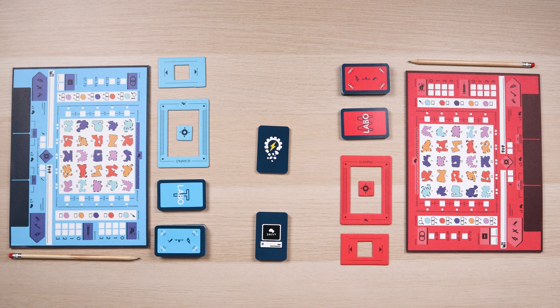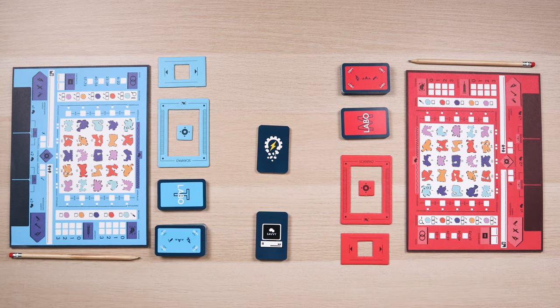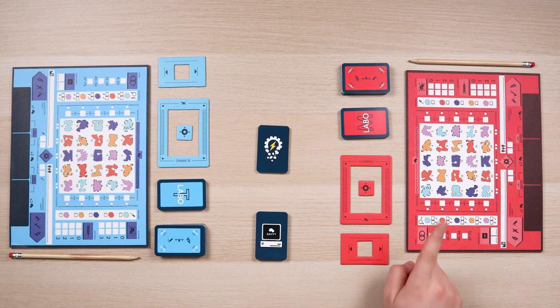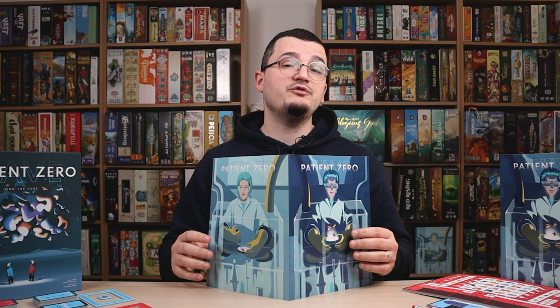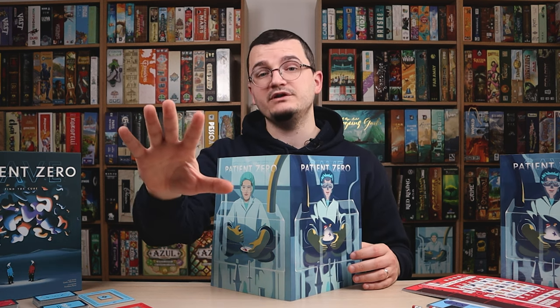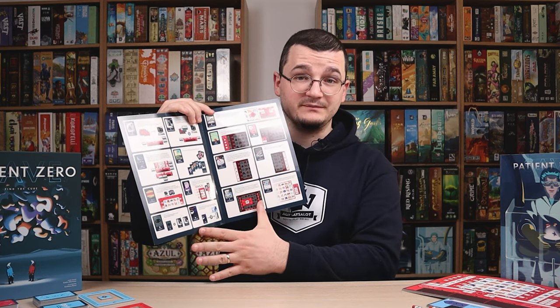Continuing with the two roles of the game, one is that of Savvy and all other players are the scientists. They will split up in two groups of roughly equal numbers and sit preferably on opposite sides of the table. Each team takes the components in their matching colors. Lab M is red and Lab T is blue. Open and stand up the screen in front of you. Aside from creating a secret zone not visible to the other team, the screen also serves as a player aid. Hide your research sheet behind it and throughout the game make sure not to show the opposing team any information you write on it.